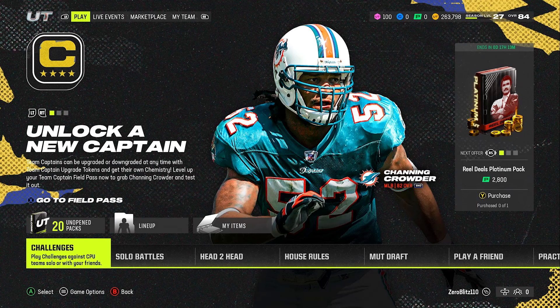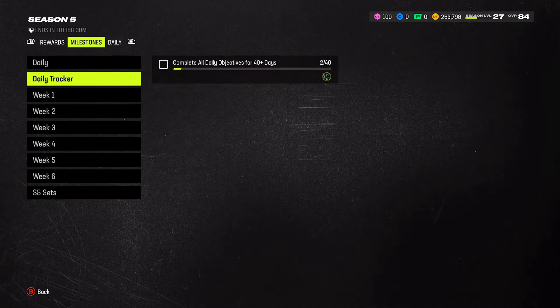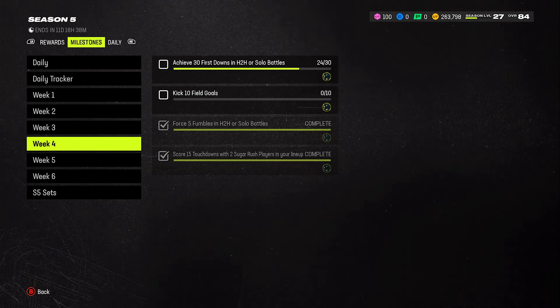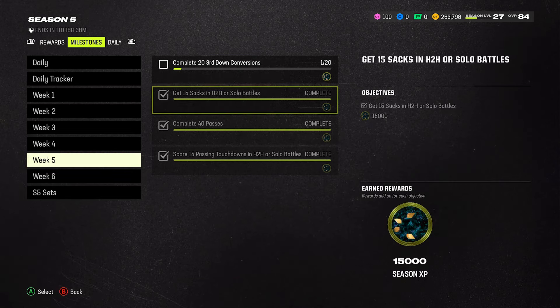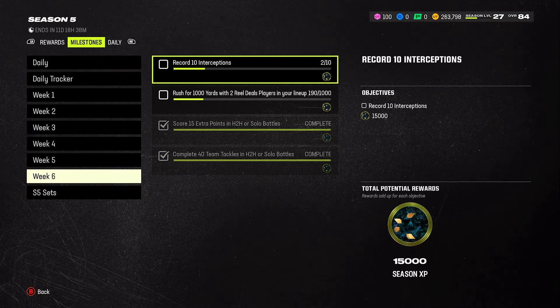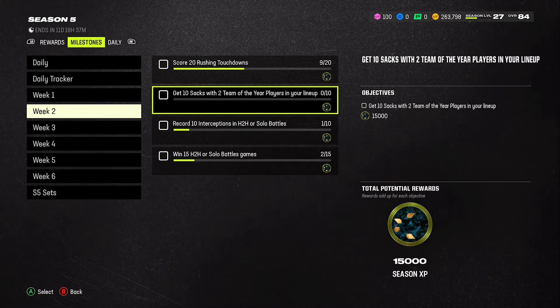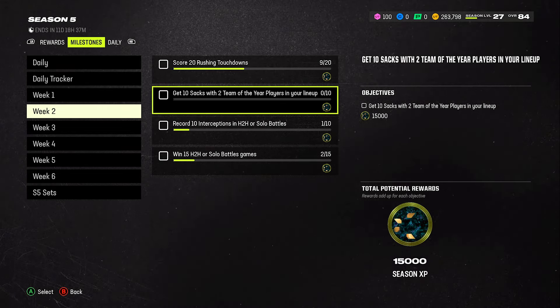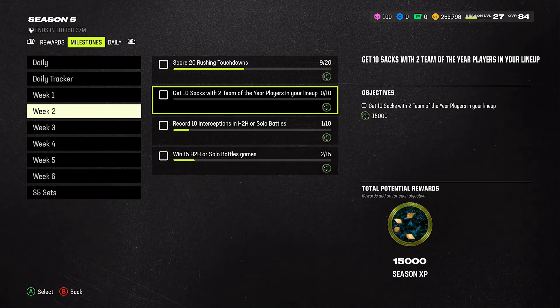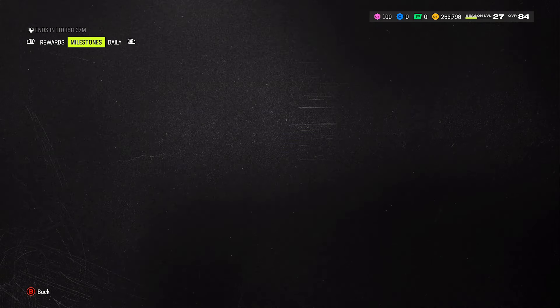So without further ado, let's get right into it. First things first — I looked at all the field passes to see what players I needed to add to the lineup in order to level up fast. For instance, one required two Sugar Rush players, one required no players, one required two Real Deal players which I have in the lineup right now, and one required two Team of the Year players. That's the only one I missed, so I'll need to get another Team of the Year player in the lineup, even as a backup. It's only 10 sacks so I'll get that sorted.